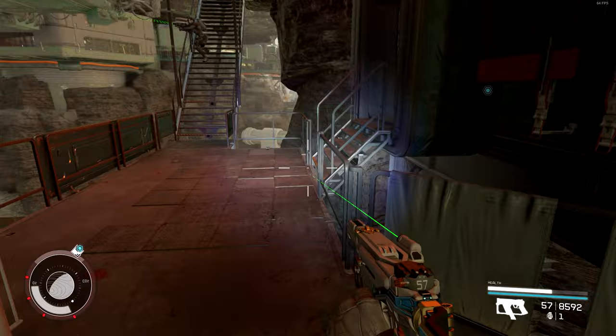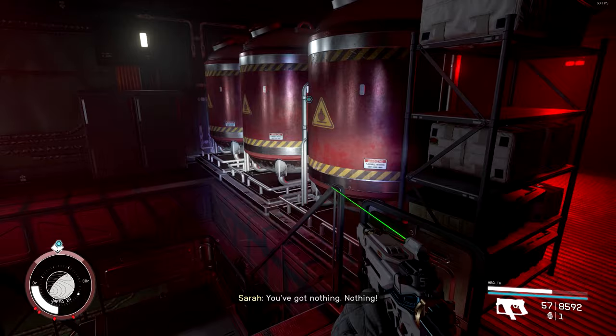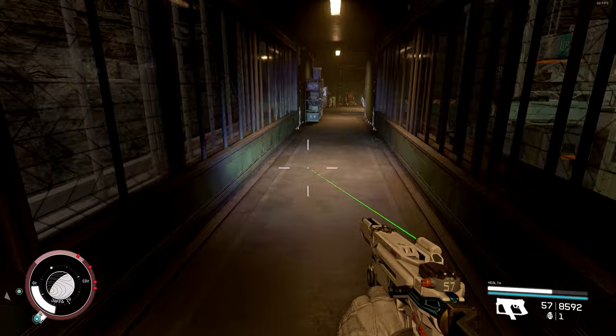There are certain locations in the game where you can get a lot of these high value items quickly, and the best part is the chests for Contraband at these locations replenish over time, so you can essentially run these locations over and over again for easy money.